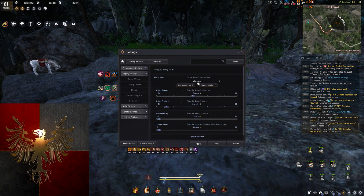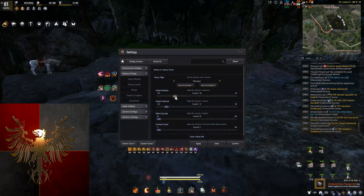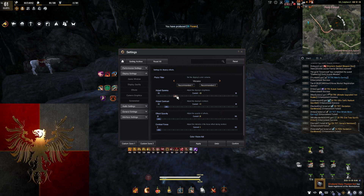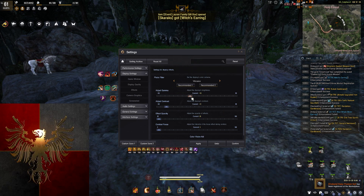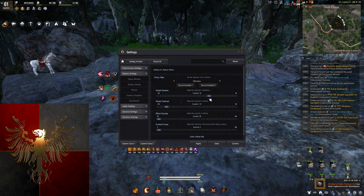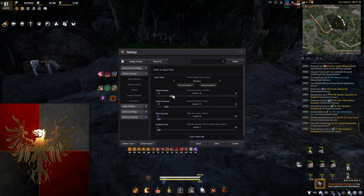Moving on to effects, I play with a vibrance photo filter. Here's the gamma and contrast. My contrast is always at negative 41 and my gamma is the thing I adjust throughout the day and night. When it's daytime I have it around negative 39 or 38, and then as it goes into night I slowly move it up and generally sit around negative 4.